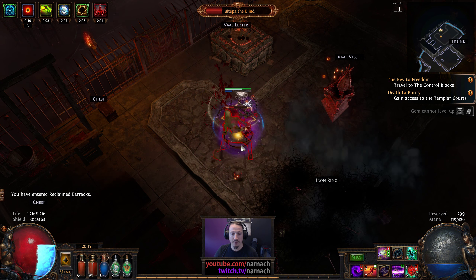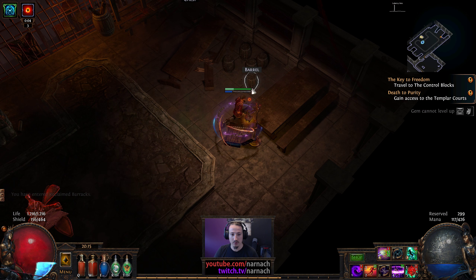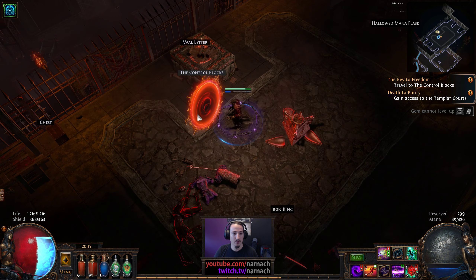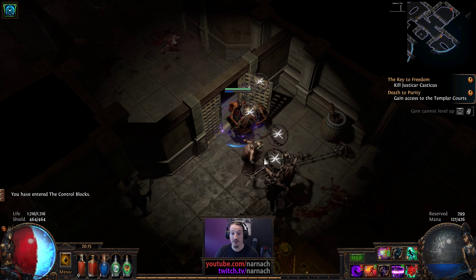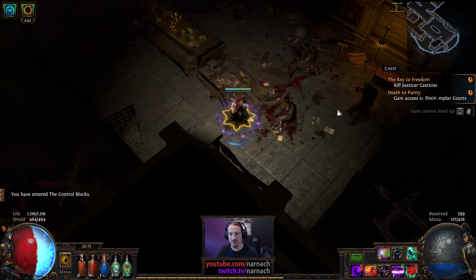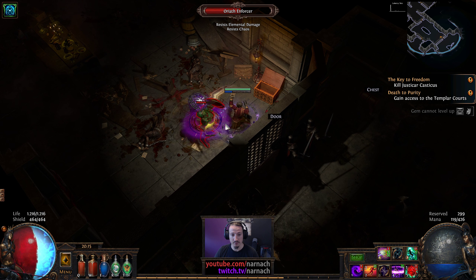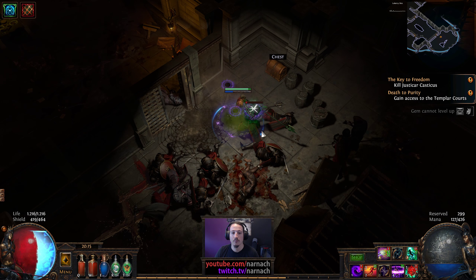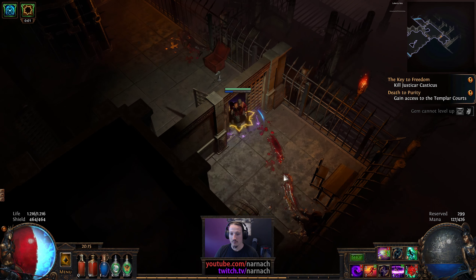Guitapa the Blind — you look new. Val Righteous Fire — one of those skills that kind of scares me. Give up all of your life and energy shield except for one point of life, in exchange for a massive explosion. If you combine it with Val and Mortal Coal then you could do some interesting things there. Gouger — that's level 40.